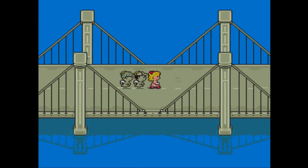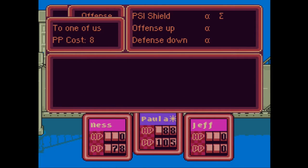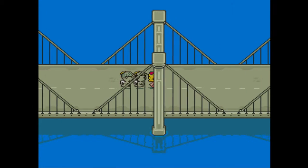I also got another thing wrong last time. We got PSI Shield - a new level of it. Paula got it. And I mistakenly said that it was PSI Shield Epsilon. One of you in the comments corrected me saying, 'Pal, that's clearly the symbol for Sigma.' You're right, that is Sigma. In fact, I don't think Epsilon is even a move type in this game. It looks like an E, and to be fair, I was under heavy fire last episode so I couldn't really focus.